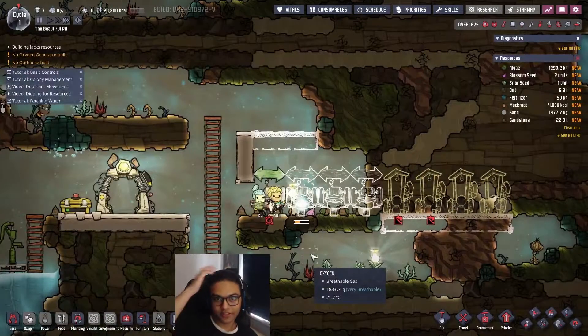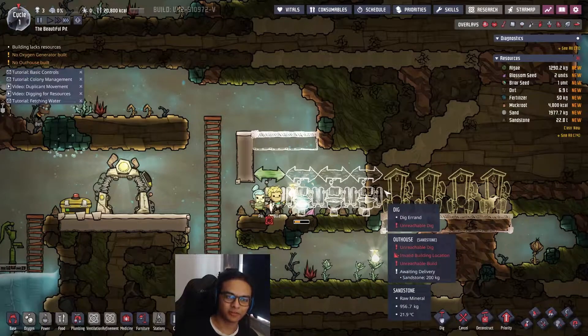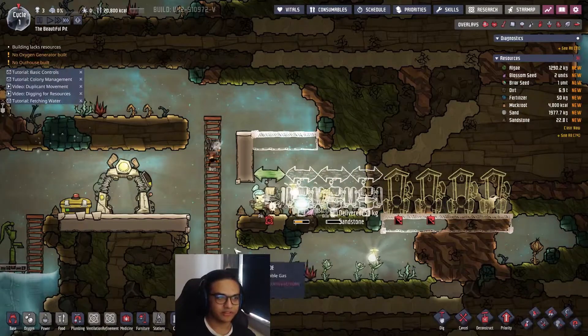I've planned out an outhouse system for four duplicants, because after these three I plan on having at least one more. You usually don't want more than that unless you can be absolutely certain you have enough food and materials. You'll be fine with three to four duplicants at the start - don't worry about having too few to get things done. So I'm going to have them build this up now.